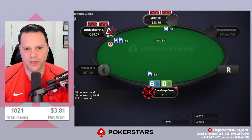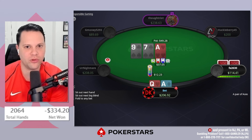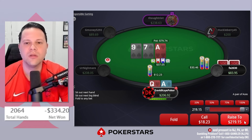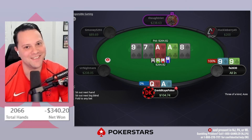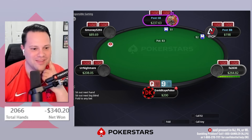Three-bet pot over here: going to be three-betting the open, a short-stack player calls, ace-nine-seven flop, we get check-raised with them being short. That's pretty brutal. Ace or queen on the river — oh, that went dirty.